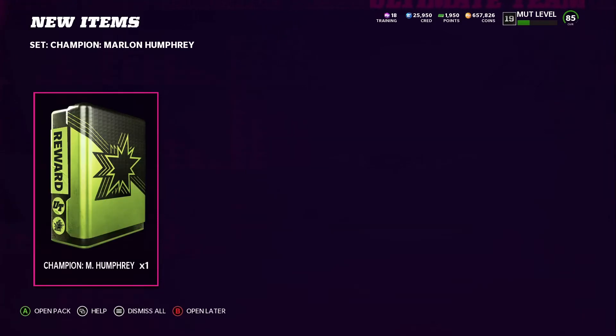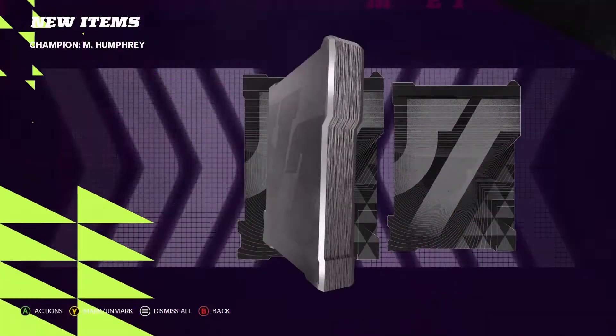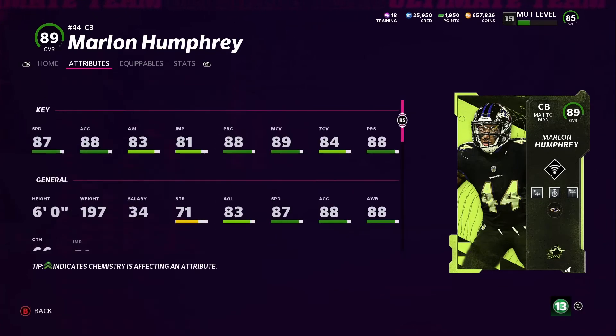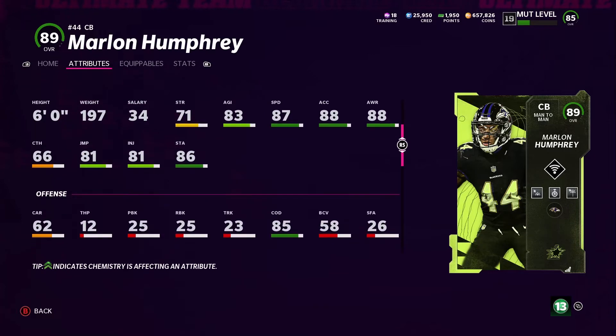Alright, Marlon Humphrey - hopefully he does something on the cornerback side. This should be his power up, and I already had his actual power up but I'm not going to power him up. He gets 87 speed, and because we got that strategy card where they boost by one speed, I'm going to add that to give him plus one speed. His man and press coverage is great - 88 acceleration, 83 agility, 81 jumping, play recognition 88.